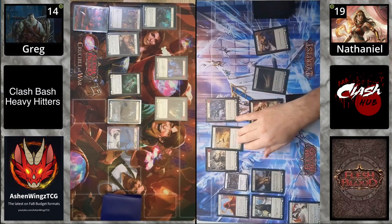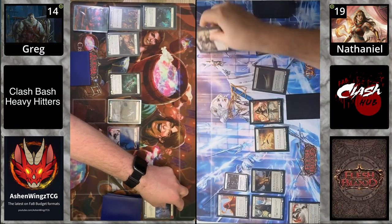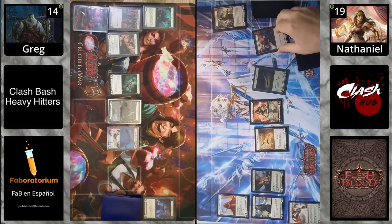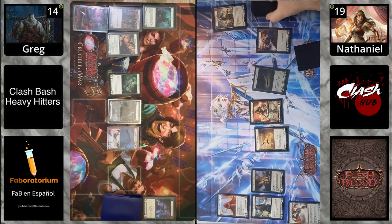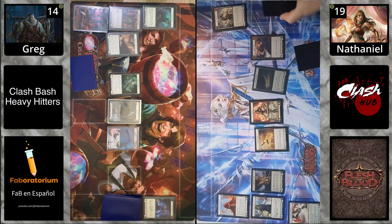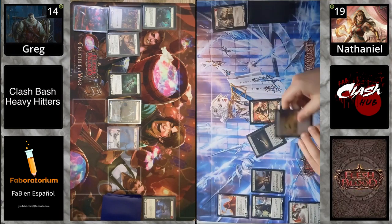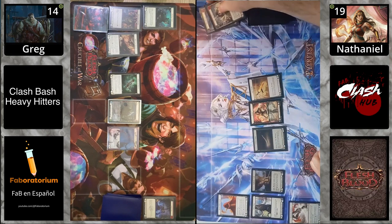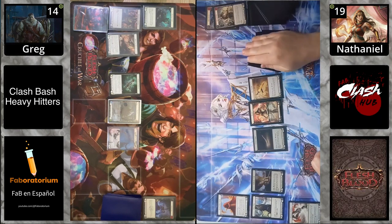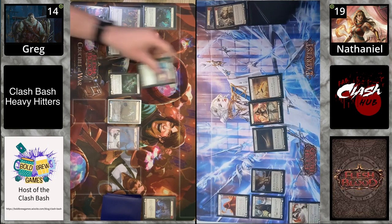We have an inertia token in there — inertia token pops, puts that at the bottom of the deck. The players are discussing the order: pitch cards should go down first and then you use the inertia token. Now it's going over to Riptide — let's see what happens.